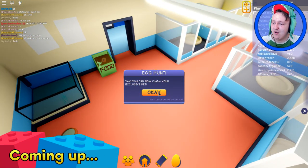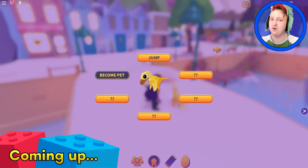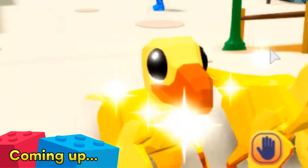The egg is opening, something is coming out, and it is a raptor — become pets. I'm going to click it. It worked, it worked! I am now a dinosaur.